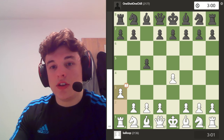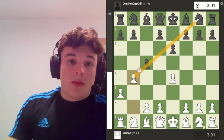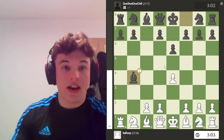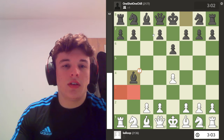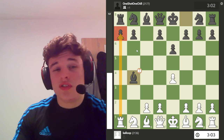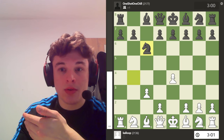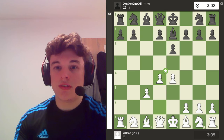E6 accomplishes effectively the same goal because it opens the bishop up — the bishop is not on g8. So again, we can sack this pawn. We've only lost A and B pawns, whereas our opponent lost a C pawn, which is more valuable. The A pawn being gone is useful anyway because it just opens the rook up. The knight is forced back, the bishop is forced back, and we take the massive centre.